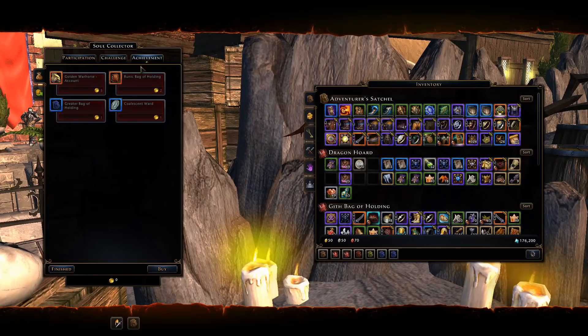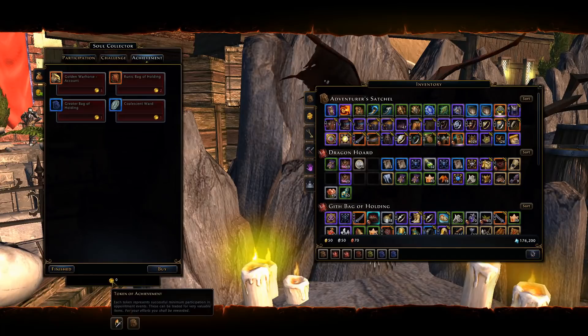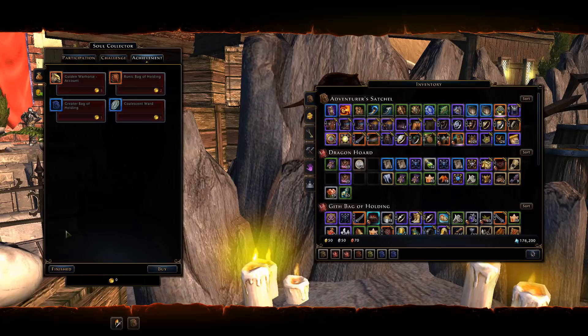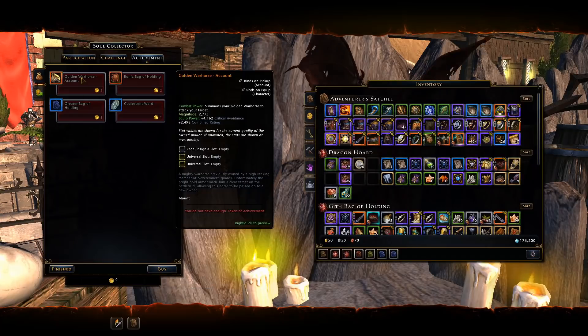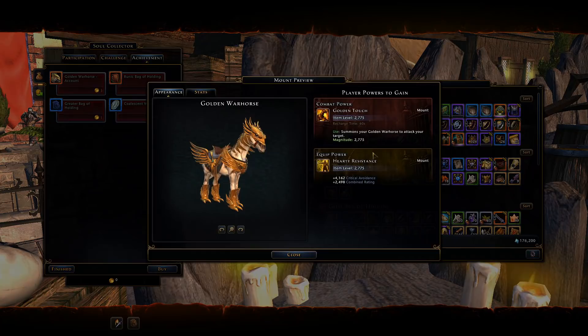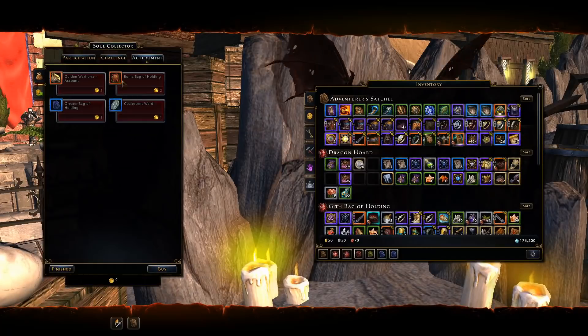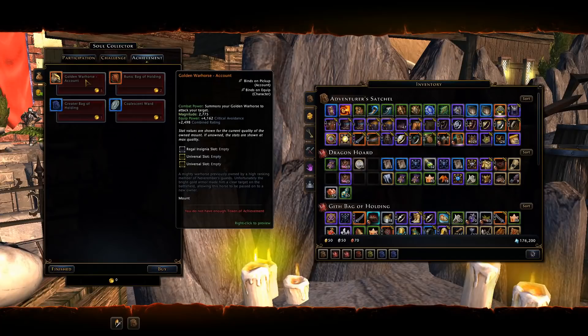Unfortunately you can only obtain one achievement token per event, after completing 14 days of that event. You'll have to do five of these events to obtain the legendary mount. It's a pretty decent mount with a combat power similar to tunnel vision for good single-target damage. The equip power gives critical avoidance for survivability, but that's about it — still, it's a legendary mount essentially for free and account-wide.